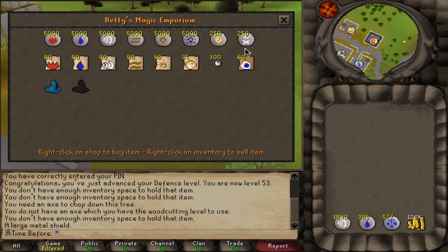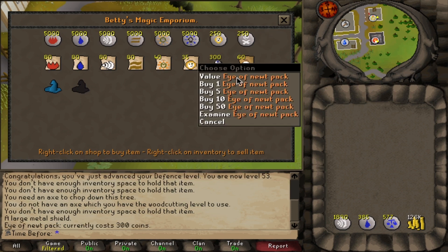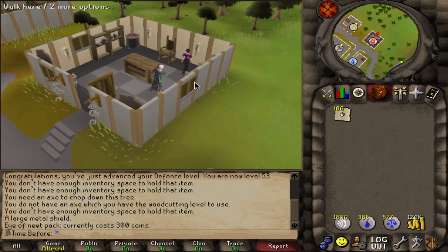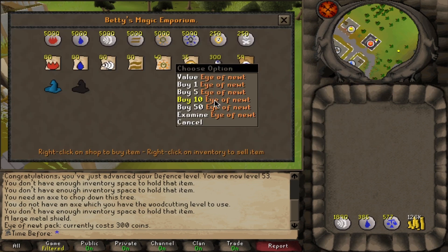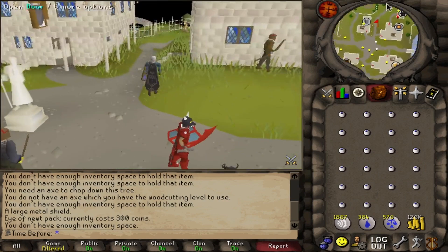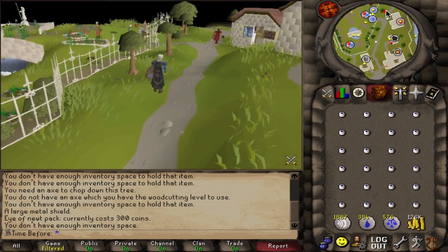Betty sells them here in Port Sarim, which is going to be the most ideal place to buy them. They're also sold at the herblore shop in Taverley but I think that's a little further based on the routing I need to do. Normally people on ironmen treat Eyes of Newt as one of the easiest secondaries to get as you can just purchase these packs — and if you open them you get 100 noted Eyes of Newt in your inventory right away. Normally I allow packs when buying items from shops as I consider them a UI quality-of-life upgrade, but because this greatly changes how you harvest Eyes of Newt I'm not going to allow this one. Unfortunately I'm going to have to buy the normal stock from Betty, teleport to Falador, bank them, and repeat.